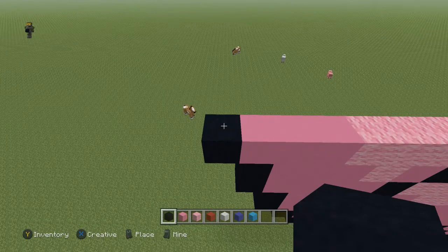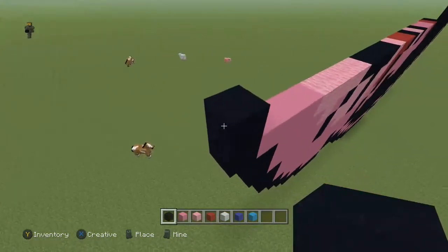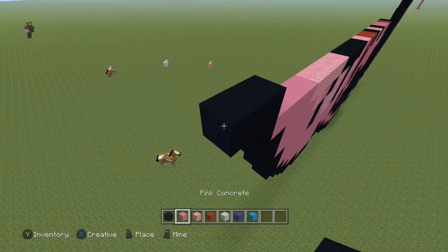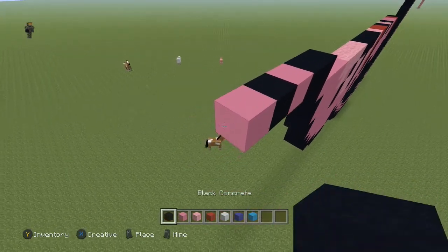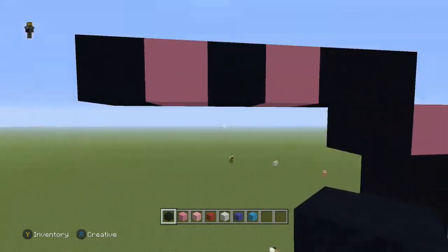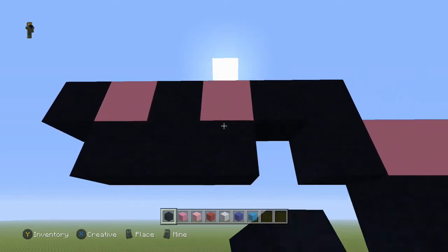Next row, come to the end and place one black. Coming to the left: one more black, one pink concrete, one black, pink concrete, and a black. Now come underneath here and place three black blocks right under the two pink and the black in the middle.